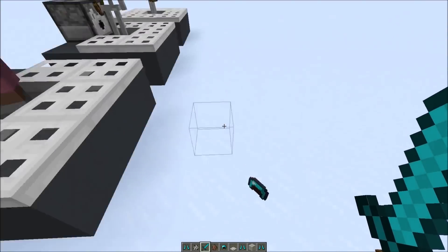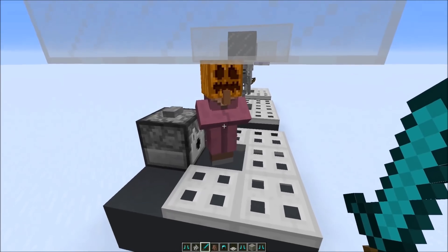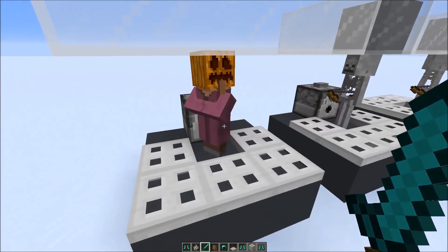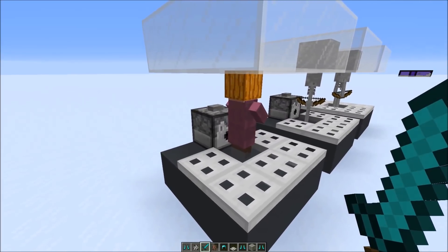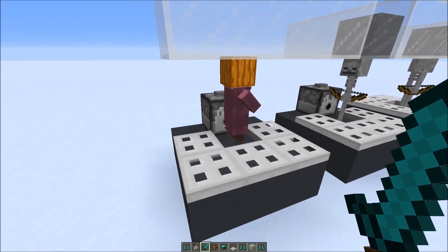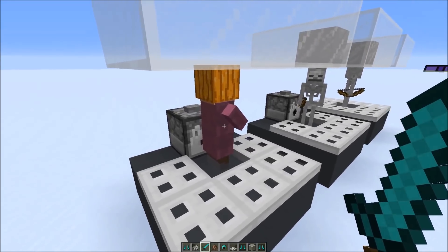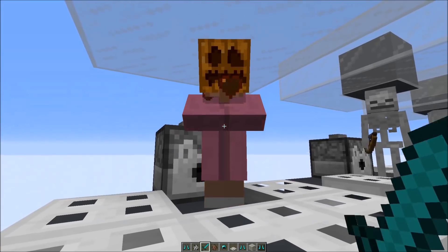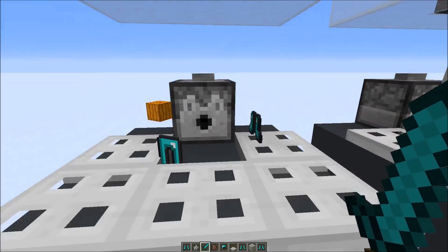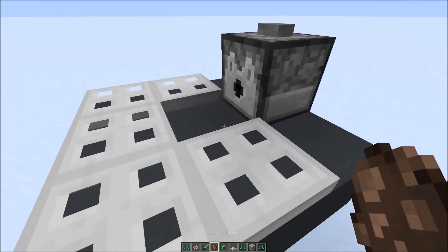He is actually wearing them — so he already has a helmet, and as you can see there are boots left, and now he's actually wearing the boots. He even gets protection, and if those armor pieces have enchantments they would also apply. So if you have a Thorns enchantment and you hit the villager, you would even take damage. If you kill the villager it would also drop the items afterwards, but it just doesn't render properly.